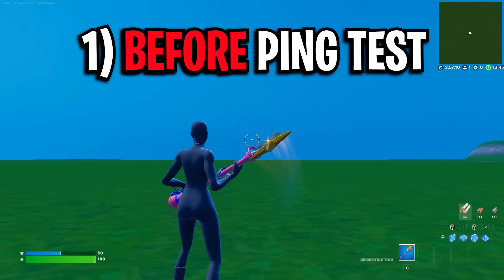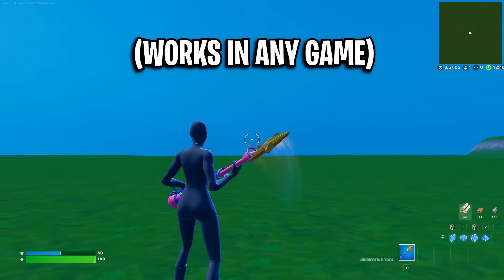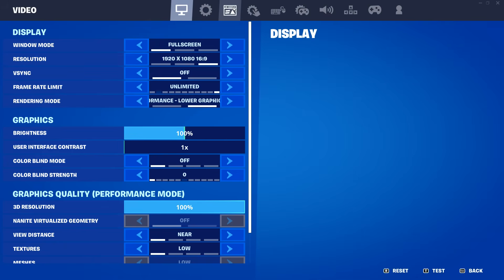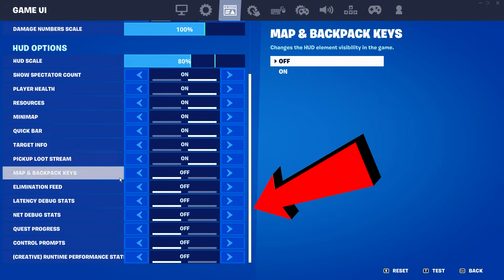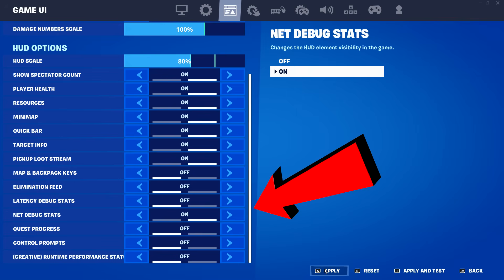But getting back to the test, we firstly need to go into the game and test our ping right now. By the way, this can be any game, but I'm obviously in this one right now. I'm going to go into my settings, go over to the HUD tab and enable the network debug stats, which will show my ping at the minute.